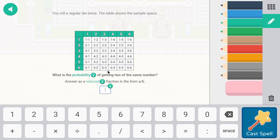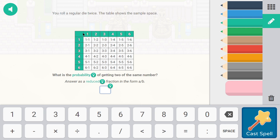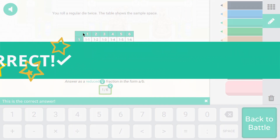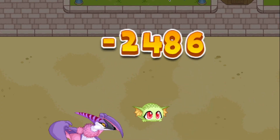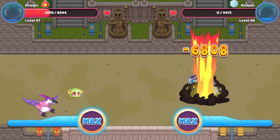Oh my god, what is this question? 'What is the probability of getting two of the same number?' One, two, three, four, five, six — one-sixth, I think. All right, I've never gotten this question before, but luckily I got it right the first time. Nice try, but my tiny dragon will beat your enormous creepy ice dragon thingy — so yeah, goodbye!